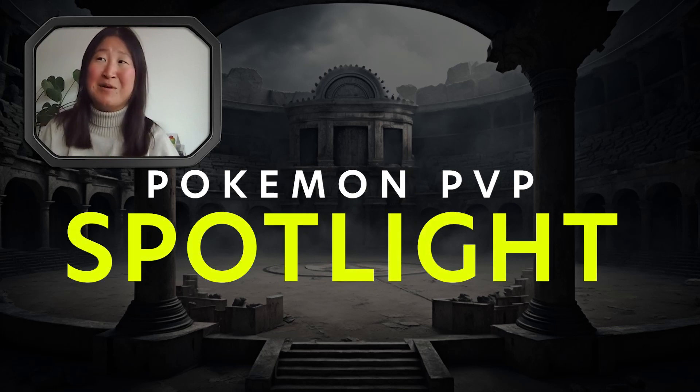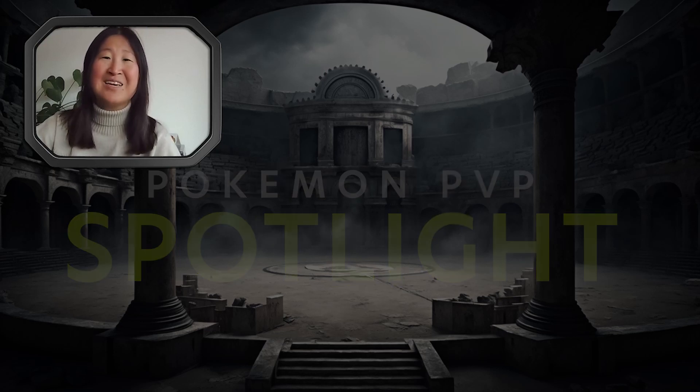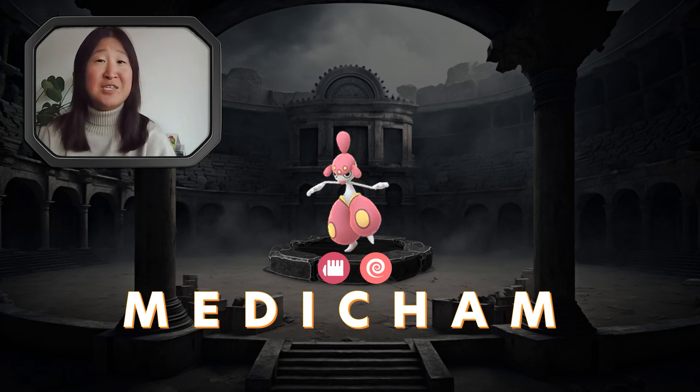We are going to focus on the Pokémon that is the most prevalent in PvP, especially in the Show Six Pick Three format and the Play Pokémon tournaments, but also in Go Battle League — and that is Medicham. Medicham is dual typing, meaning it is both Fighting and Psychic type. This is especially helpful because Psychic is normally super effective against Fighting, making Medicham a little bit better against other fighters.